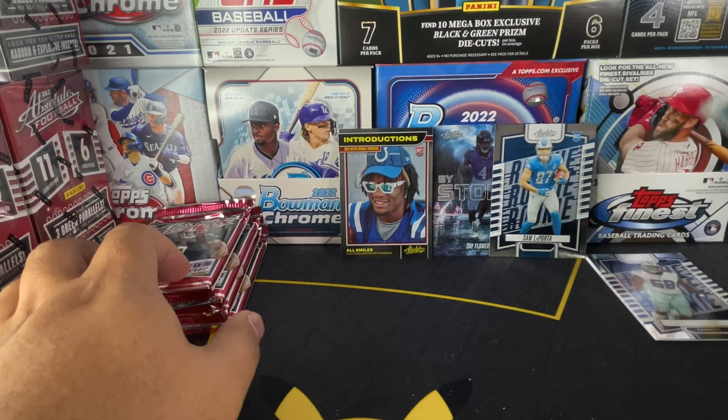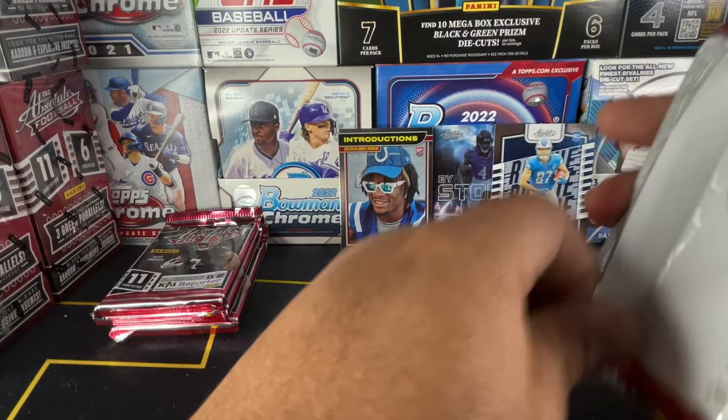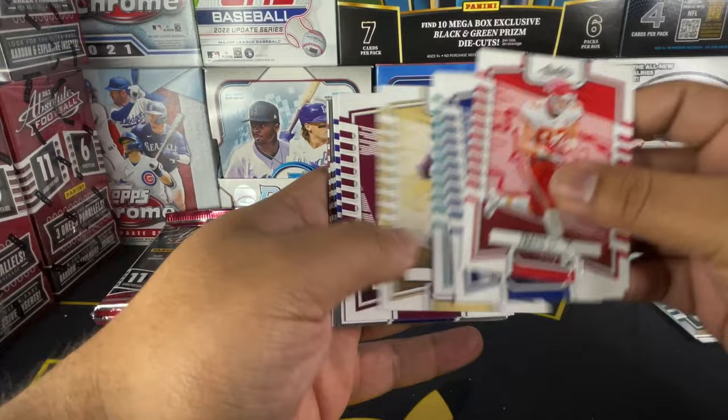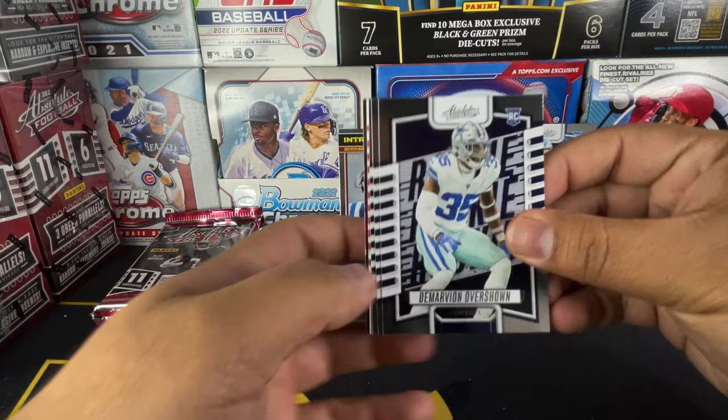The inserts you obviously want are the kabooms and the explosives — those are really the cards that everyone is after right now. We'll skip through some of the base. We got Rashad Bateman. I know some of you guys don't like skipping through the base, but if I don't do that this video is going to be extremely long.